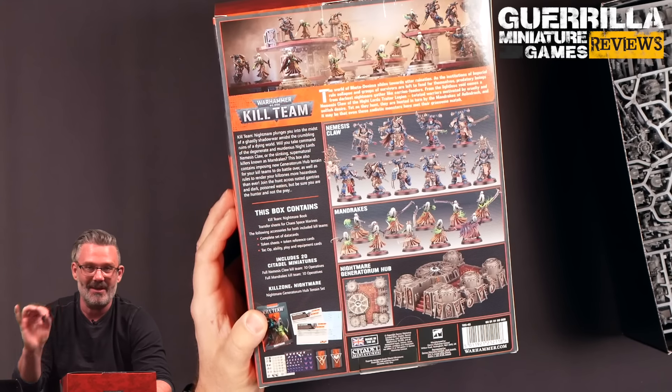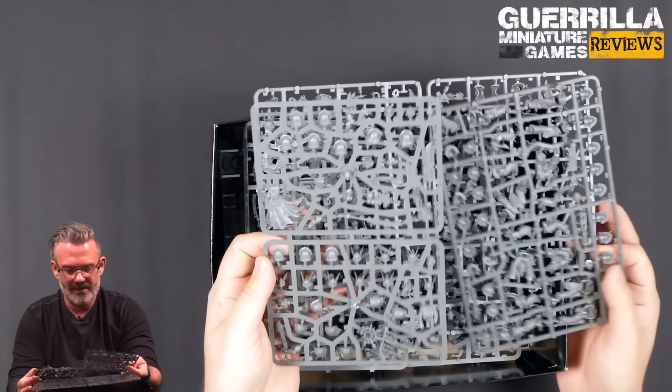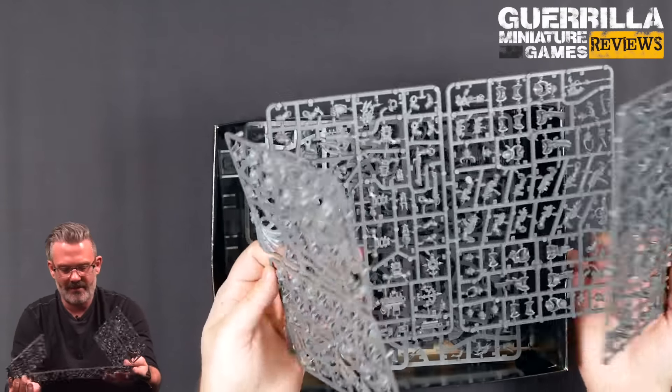So what do we got? This is probably the leadership accessory frame. It might be a bespoke Kill Team one, or it might come in the same box set when they release. This is two total frames, which is usually how these kits come for the Night Lords, allowing you to build 10 Night Lords. You get their cool helmets — sometimes half helms as well, which is kind of neat. You've got some bare heads with wings and stuff still on them.